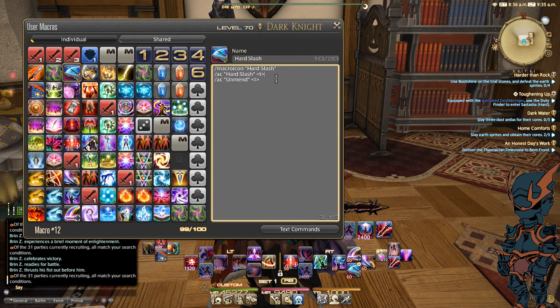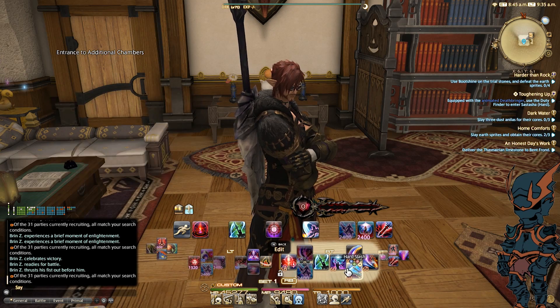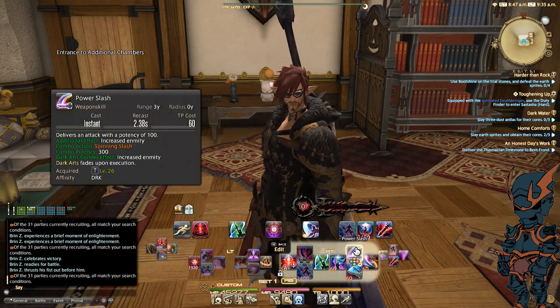Do take note as a warning: depending on your ping, you might run into an issue where latency impacts this, so Hard Slash might not be landing and you might be Unmending more than you think you should. So use this with caution, as with any macro in the game. Then I've got Spinning Slash and Power Slash. My hate-building combo stays the same — A to B to Y — that is my hate-building combo.